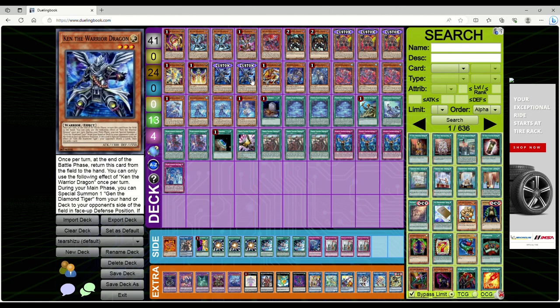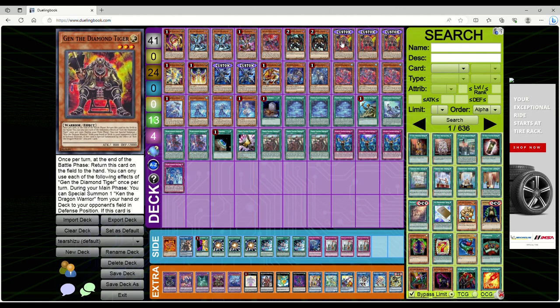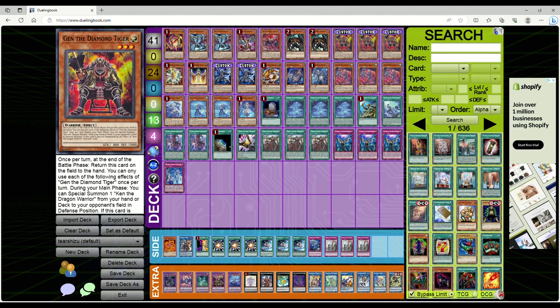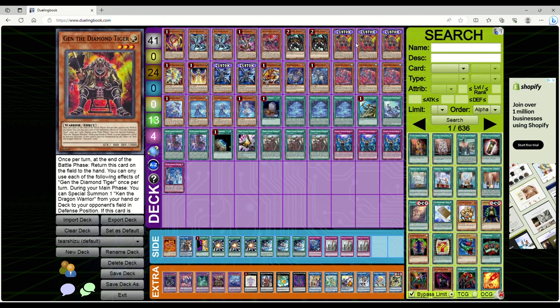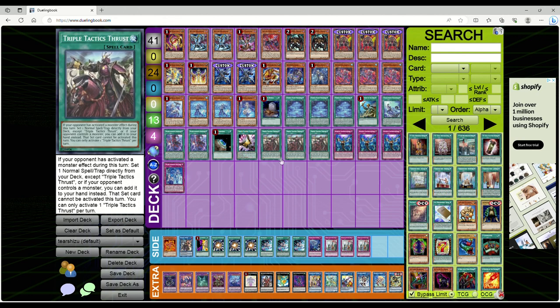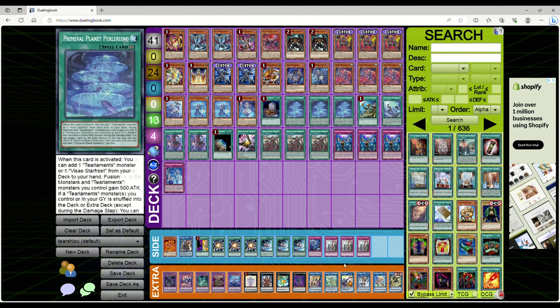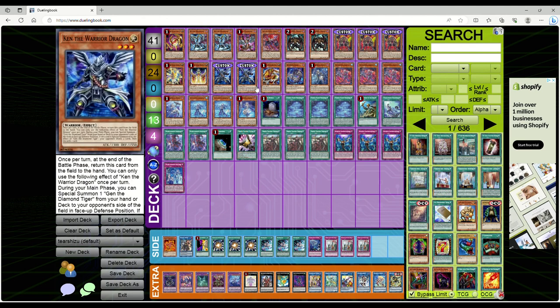We've got to talk about these cards — it's Ken and Jen. Jen is straight up looking like a Yu-Gi-Oh! player sitting on a chair at a regional, and Ken is just a rip-off version of Bestiari. These cards are absolutely insane. I wanted to make a video talking about how I basically already broke these cards, with a lot of help from a buddy of mine. This isn't going to be a deck profile so much as just showing off what kind of lines you can get away with in Tearlaments.